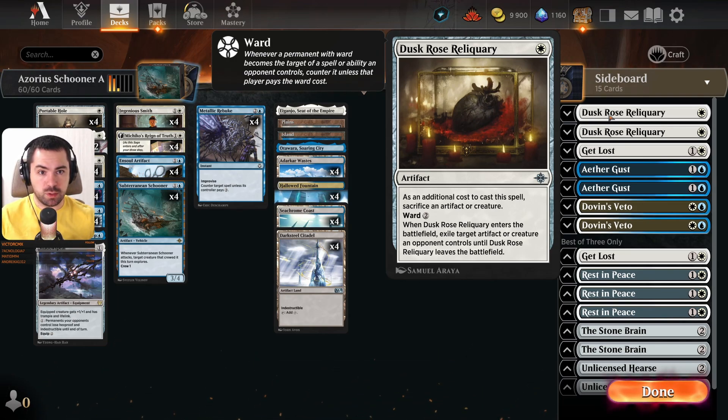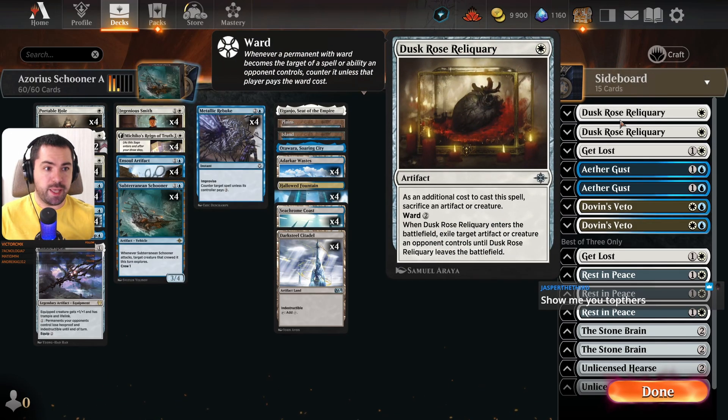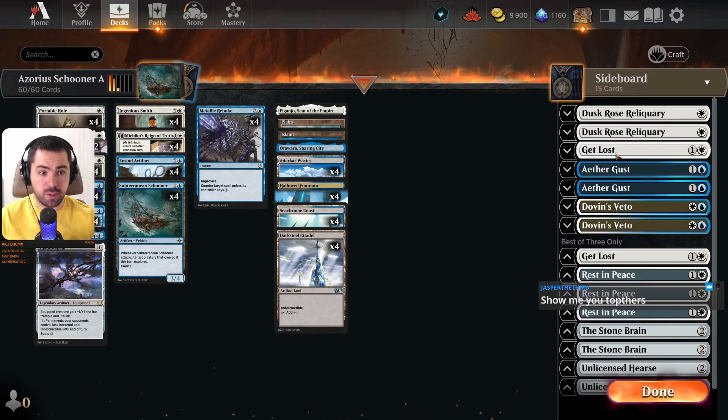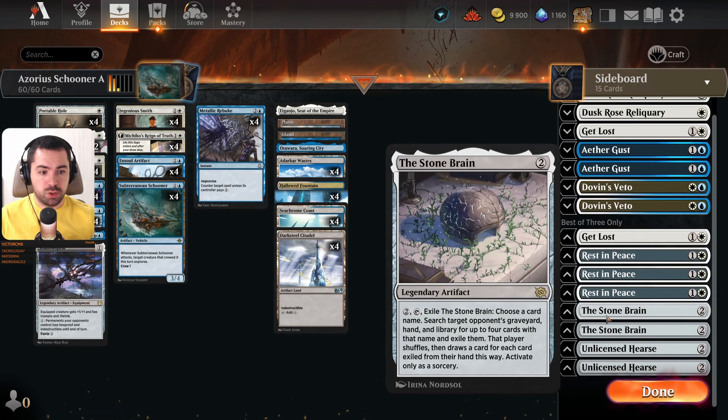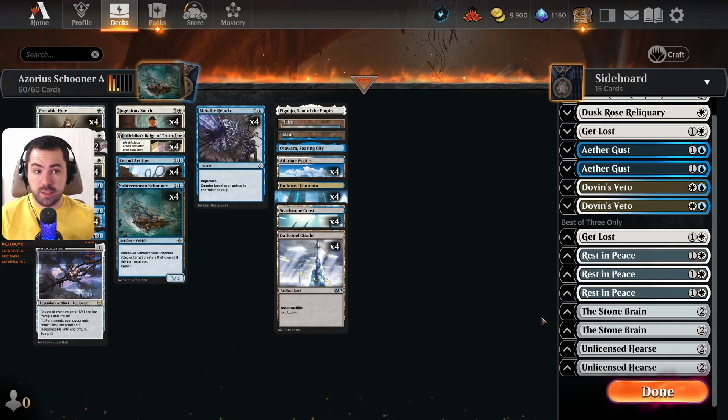For sideboard options we have an interesting artifact from the last set — Dust Grouse Reliquary — so we can exile a target artifact or creature no matter the mana cost. With Portable Hole we can only exile mana value two or less, but with this one we can exile any creature or artifact. We're also playing Get Lost as great removal from LCI, Ossification, Rest in Peace, and Stone Brain — the best cards against cascade and Discover decks, like the Quintorius combo or Dino Discover deck. Stone Brain is really great against them, and it has great synergy with our artifact deck.